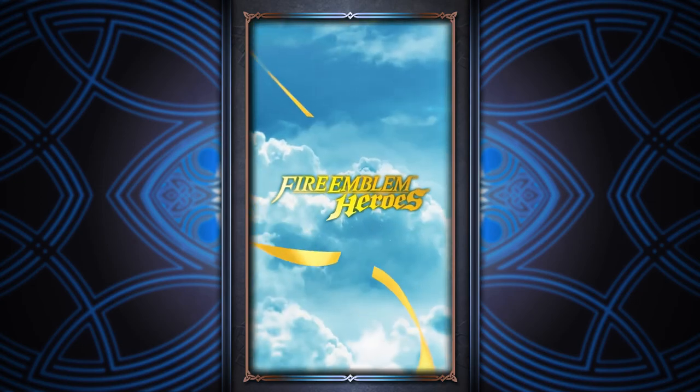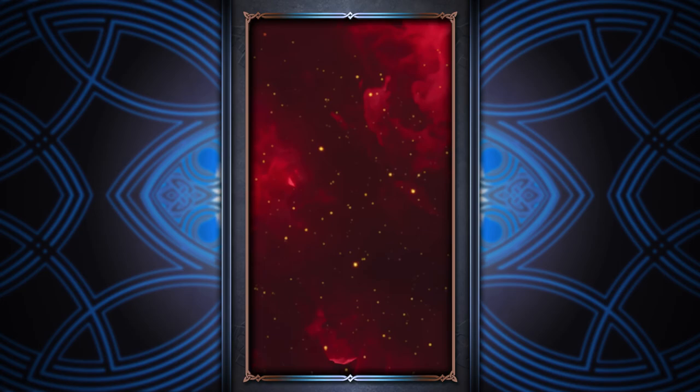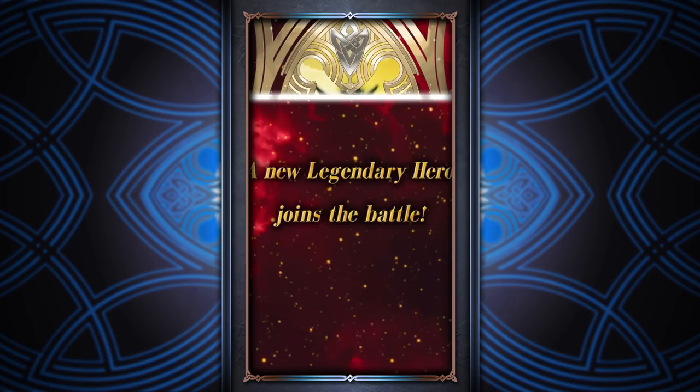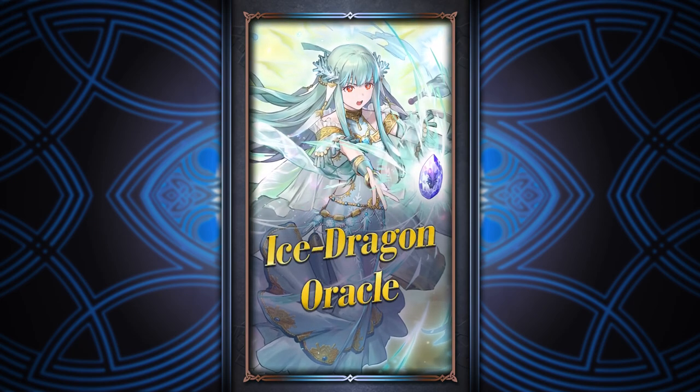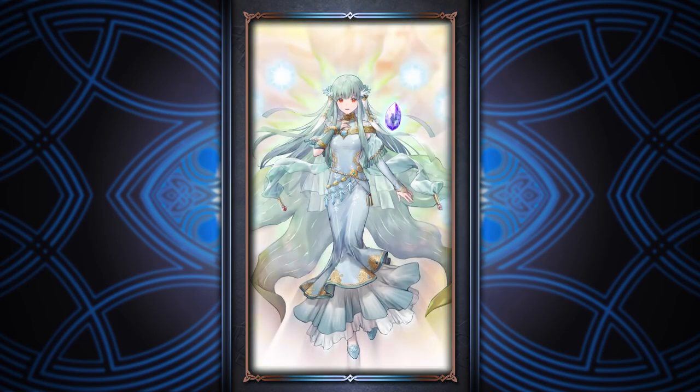Legendary Ninian is a green cavalry dragon. We've been getting a lot of cavalry dragons as of late — we've got Summer Nifold, Ymir, Flame Moosefell, and now her — and it seems like they're going to be trying to saturate it a bit. But regardless, she is a three-move dancer, which is really, really strong on its own.